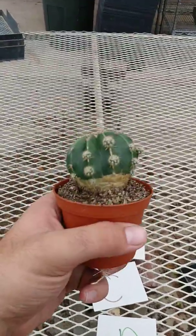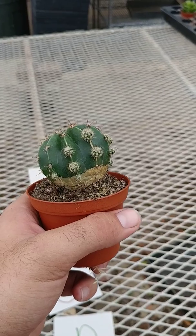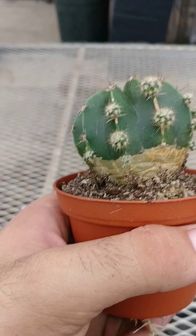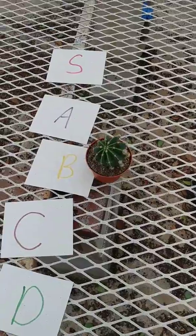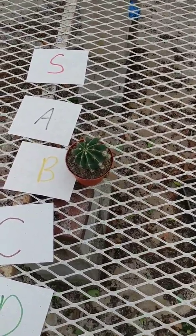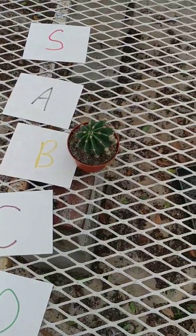Let's look at this first guy. He's got some buds on there — he's pretty cool. I want to say he's a Hakujo, but I don't have my book with me right now. You might look at the bottom part and think he's rotting, but he's actually corking — that's where he gets stronger to support a bigger top. I'm going to place him at B tier. He's a pretty good cactus but not my favorite, and I haven't actually seen the flower on this one in person, though the buds grow really nicely.